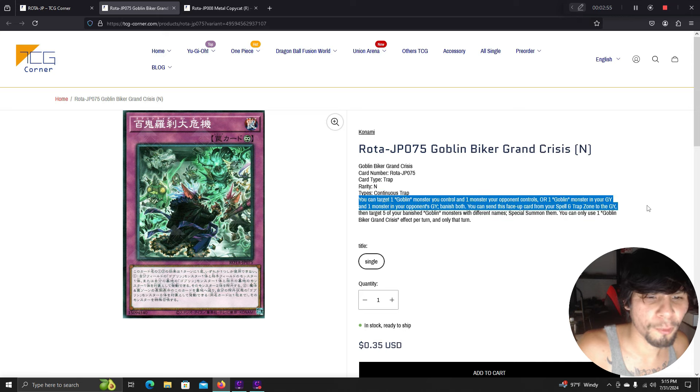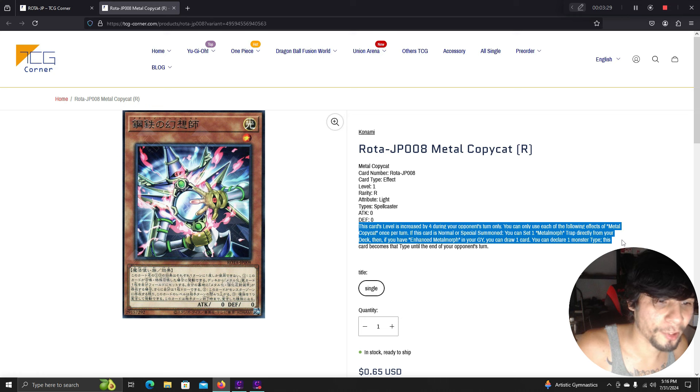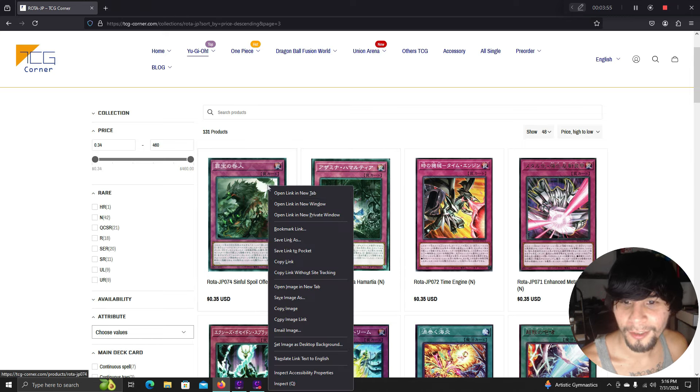Goblin Biker Grand Kaisus: target one goblin monster you control and one your opponent controls, or one goblin from each graveyard — banish both. Send this card from your spell/trap zone to the graveyard, target five of your banished goblin monsters with different names and special summon them. Metal Copycat's level is increased by four during your opponent's turn. If normal or special summoned, you can set one Metamorph trap from your deck, and if you have Enhanced Metamorph in your graveyard, draw one card. Declare one monster type and this card becomes that type until end of your opponent's turn — so you can tribute it for Metamorph.